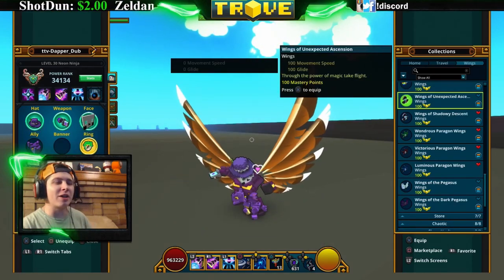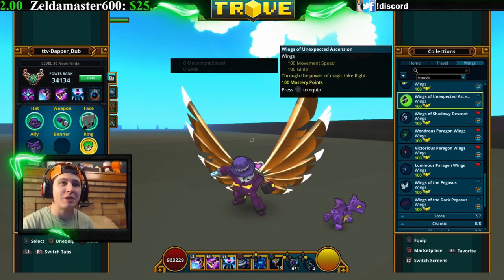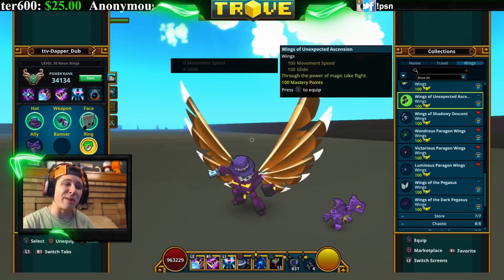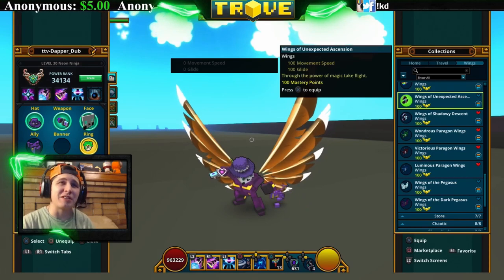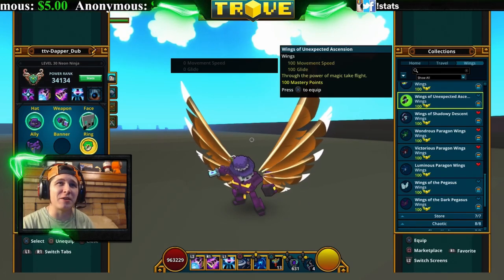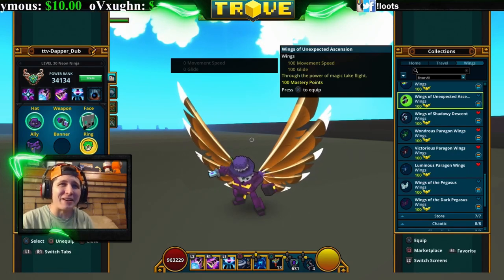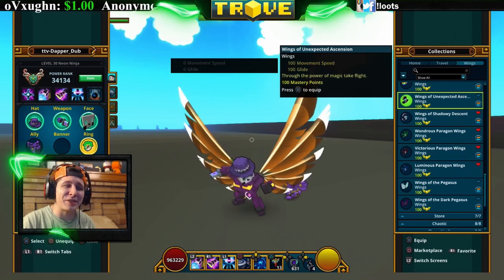Next are the Wings of Unexpected Ascension — you get these from Turkey Topia. It's a very rare drop from the turkey stuffing box. You can probably buy these in the marketplace if people are still selling them. They pretty much look like turkey wings coming out of you, so they're kind of cool looking — festive, if you're trying to look like a turkey.